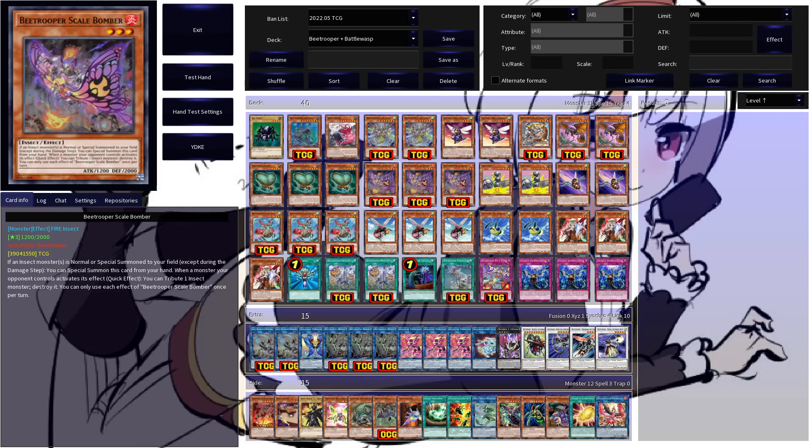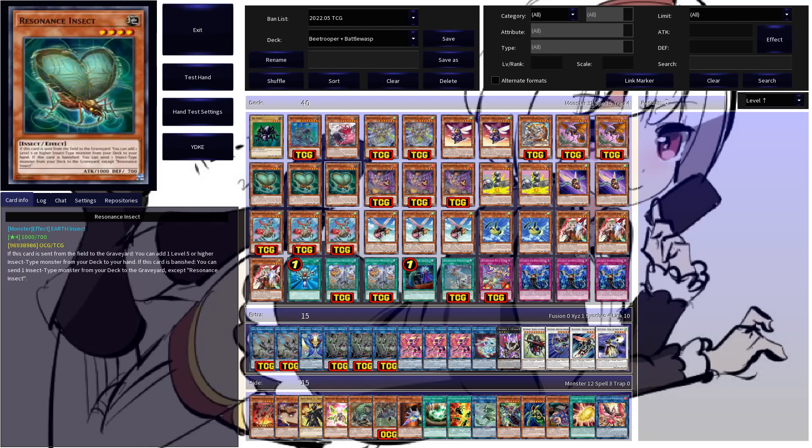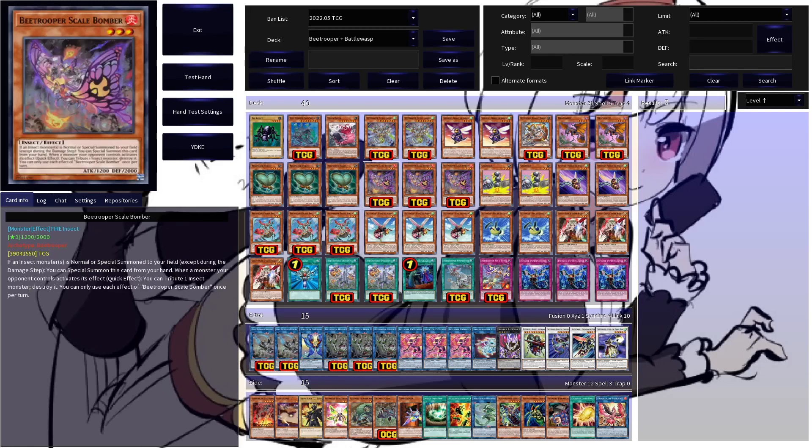Then we have three copies of B-Trooper Scale Bomber. This guy can special summon himself if another insect-type monster is normal or special summoned, and enables some sick chain blocking with cards like Scout Buggy and Sting. This guy is also an archetypal Ghost Ogre, funnily enough — when a monster your opponent controls activates its effect, you can quick effect tribute an insect monster to destroy that monster, which doesn't make this terrible to have laying around on the board at the end of your combo.